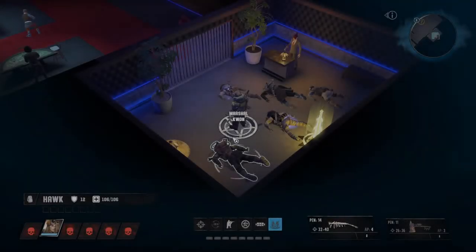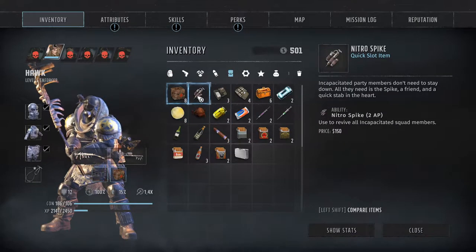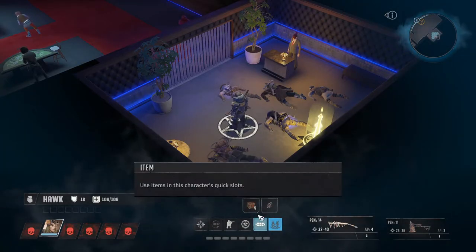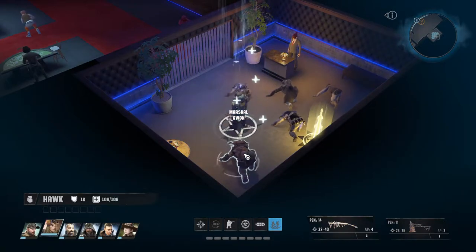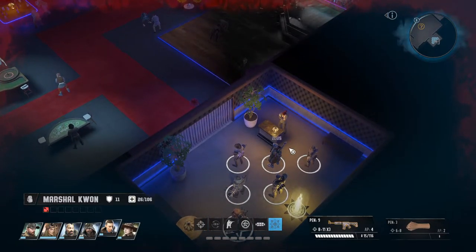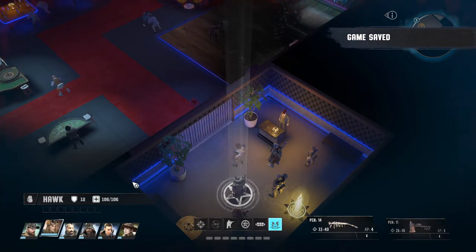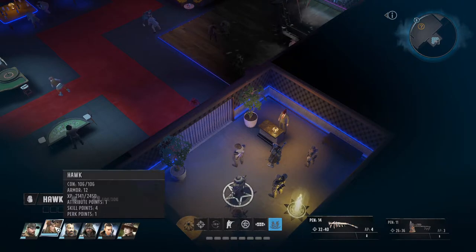Welcome back to Wasteland 3 folks. I went and picked up a nitro spike, which will allow us to basically resurrect our entire team. There we go, we are healed. Let's do a quick save after that — everyone is pretty banged up except Hawk, who is just fine. And Hawk has a level up.